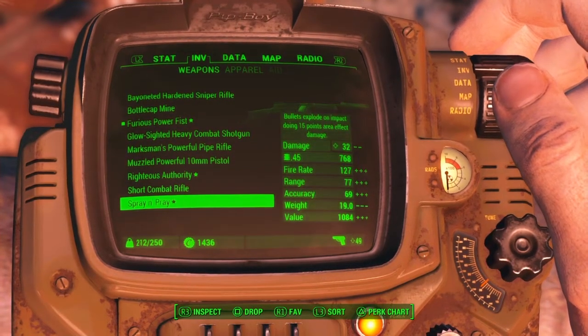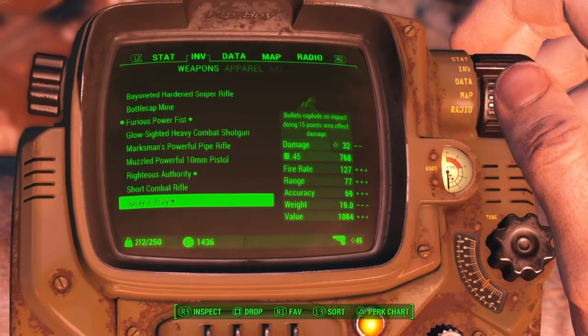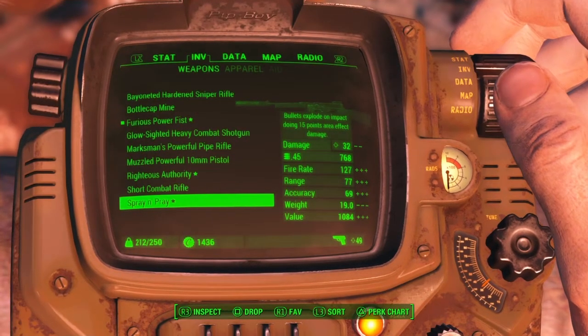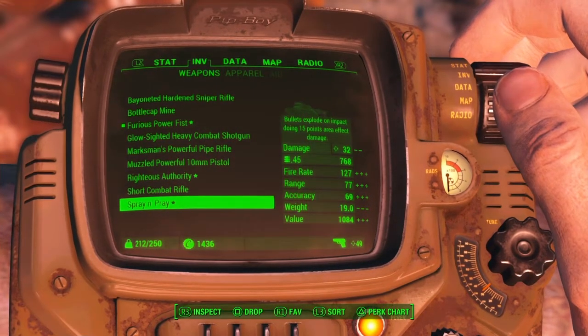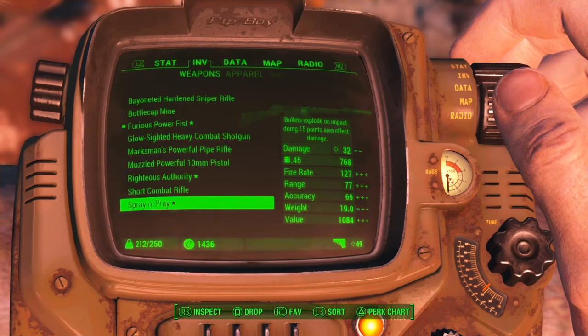Now we're going to do the cat quest. From the reactor room, if you head back up and take a right, it'll be the second room. There'll be a specific Mr. Giddyup toy, and that'll be where the girl is located.